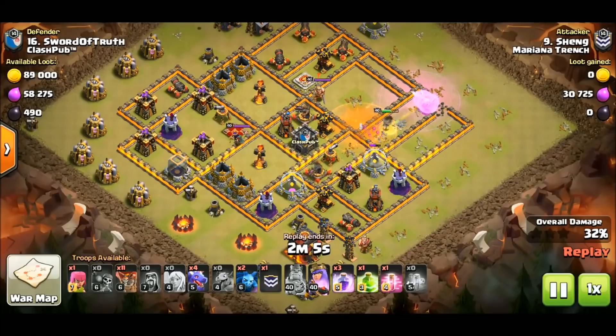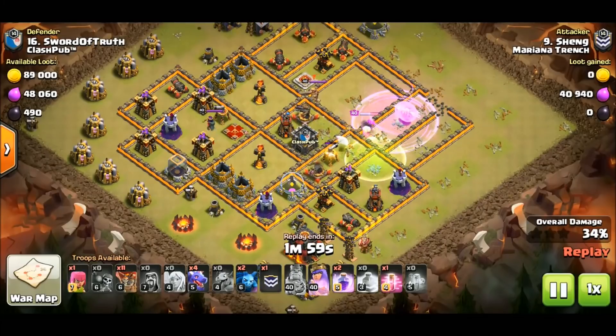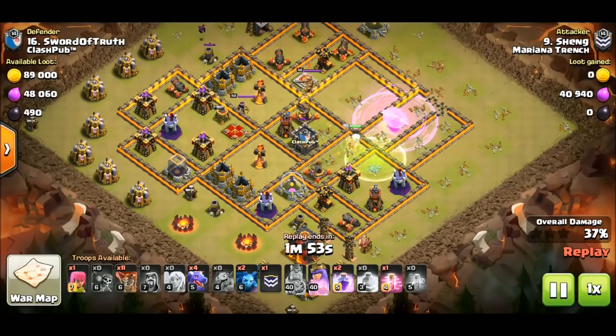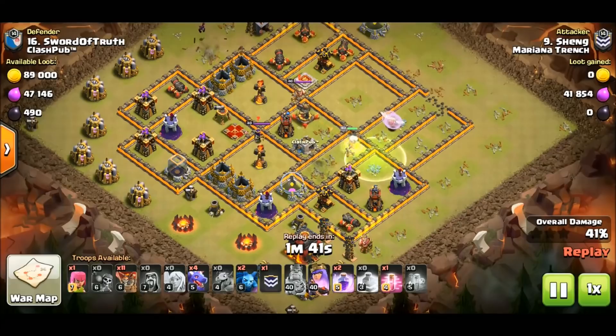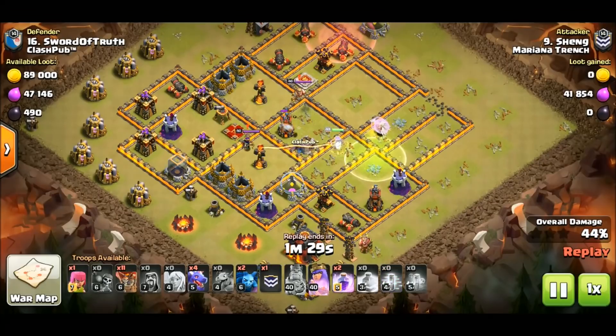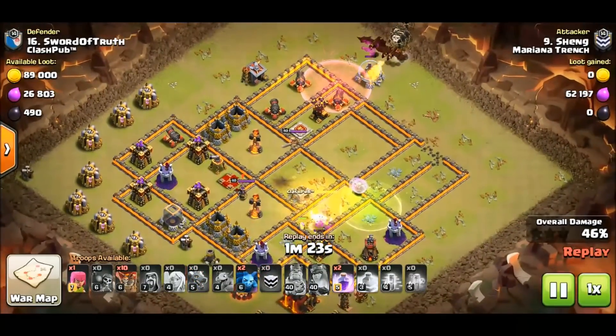The queen is going to get down a dragon and an AD — he's going to have to burn another rage, there's no doubt about that. Beautiful work here — that jump spell is going to keep his queen going. This is Super Queen right here, an amazing queen charge into the throat of this base, and she is putting in serious work. Now she only has one point defense on her so he doesn't need to rage at this point unless it's a timing issue. Now he's starting his Drag La Lune at the top.